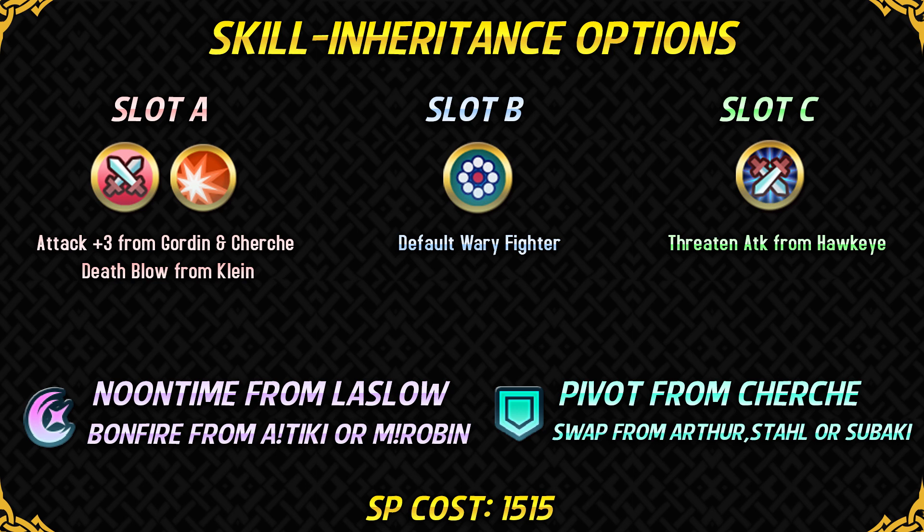Fury is not a good option for him because it will push him near his Weary Fighter range, and since he's an armored unit with poor one movement, a lot of the time he will be attacked by a ranged unit and the Fury damage will just stack up on that. Attack Plus 3 gives him the same results both in offense and defense just like Fury, and it's much easier to get. His default Slot B skill is actually perfect for him and should not be changed. For his Slot C, Threaten Attack from a 4-star Hawkeye is a very good skill because his weapon X-axe has built-in Threaten Defense 2, so with Threaten Attack he can debuff 2 stats of opponents. Threaten Attack also means he's going to be taking less damage, which increases his longevity indirectly — so it's the best Slot C option for him.